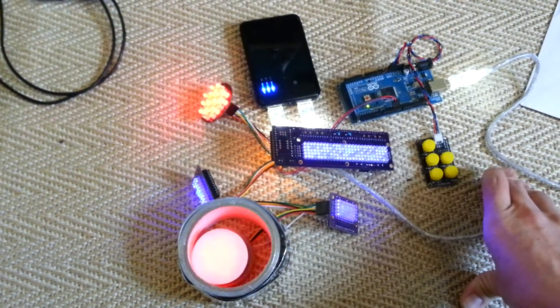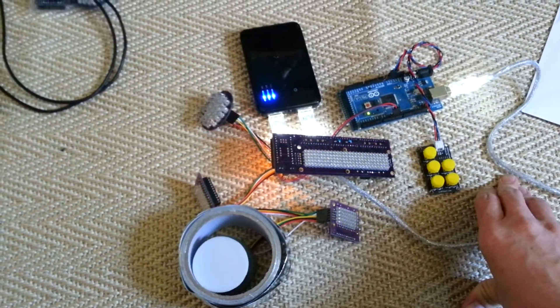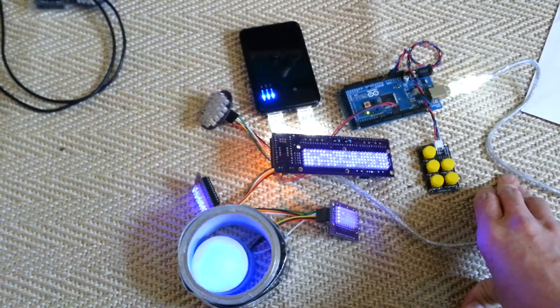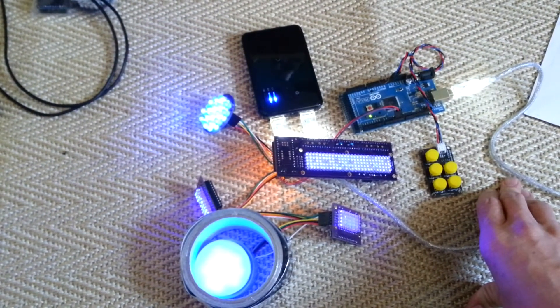My favourite is the short circuit. Flashing red PSIs while it fades out, then flashing blue PSIs as it fades in — quicker on the fade back in. That's to go with the failure sound or short circuit sound.